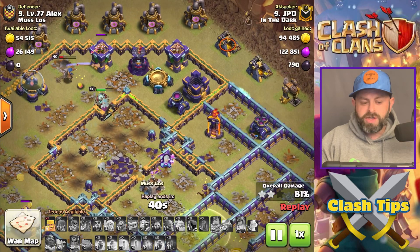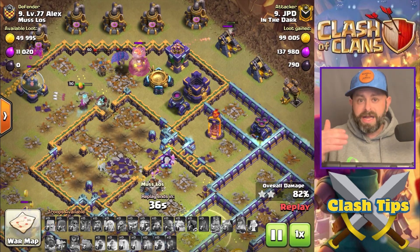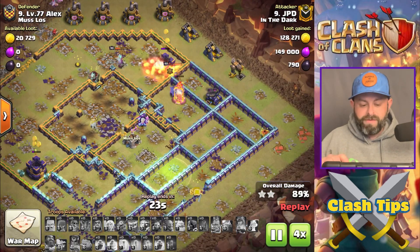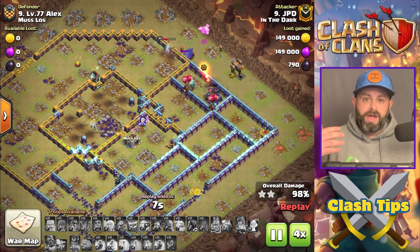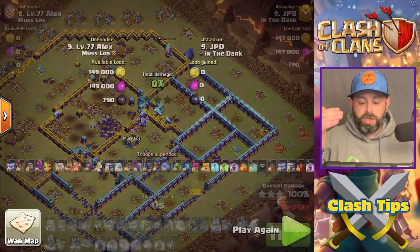Unfortunately none of the Super Bowlers are left, and this is where the attack can crumble. At this point, if you have spells left you want to focus them on the RC, because the RC is defensive targeting — you want it to go where it's supposed to go and attack the defenses it wants to attack first. Fortunately he's able to get everything. His Queen's cleaning up behind the RC. All he has left is that Mortar, and this attack is done. Completely tripled — another beautiful T-Toller attack.